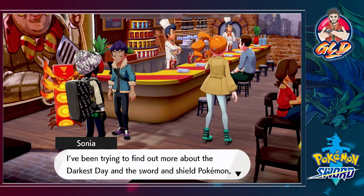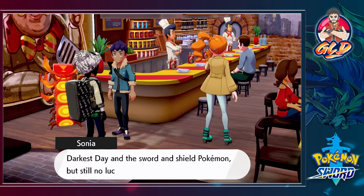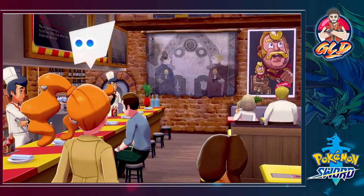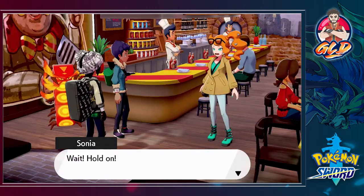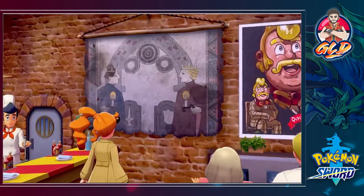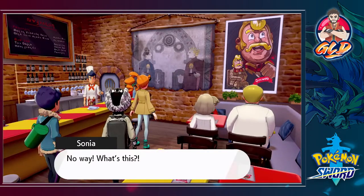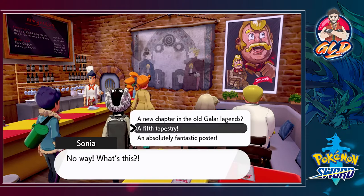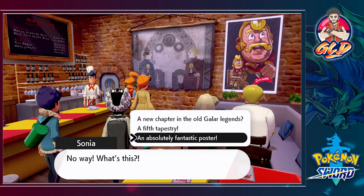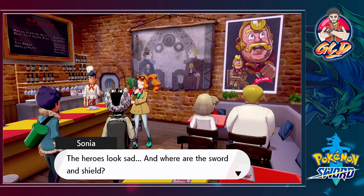Sonia says she's been trying to find out more about the Darkest Day and the sword and shield Pokemon, but still no luck. Then — wait, something's different, she's finding something out. It's a fifth tapestry — absolutely fantastic — a new chapter in the old Galar region. The heroes look sad and where are the sword and shield?